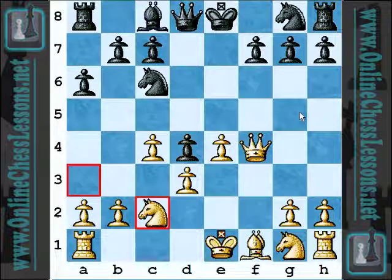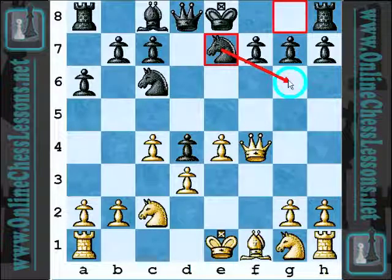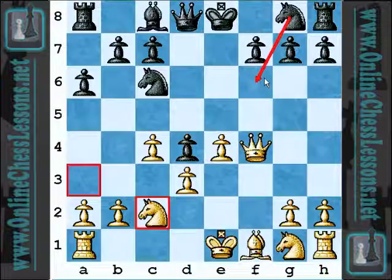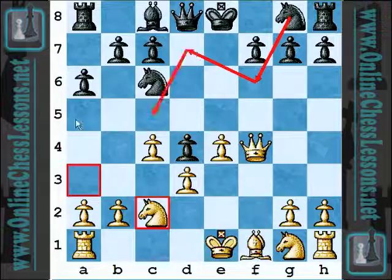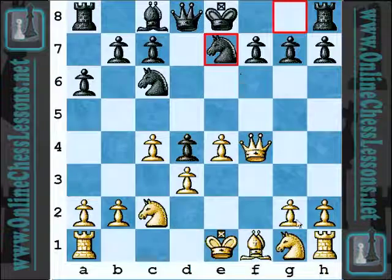Now Knight C2, and Knight G7 — sure, makes sense. You want to go ahead and grab that E5 square. Although, maybe another plan would have been to play Knight F6, Knight D7, and put that Knight on C5, where it's going to be a monster. But you're going to need to play A5 to control that B4 square, and thus the C5 square. Anyway, Knight G7, not a bad move.